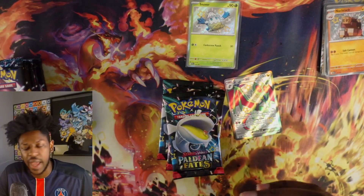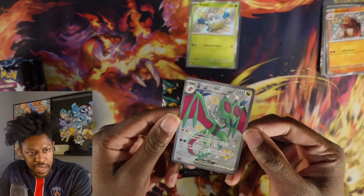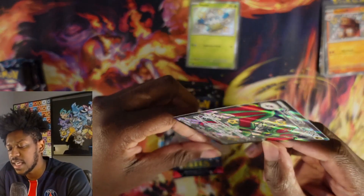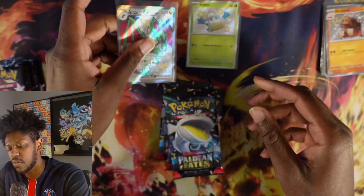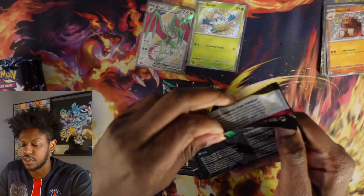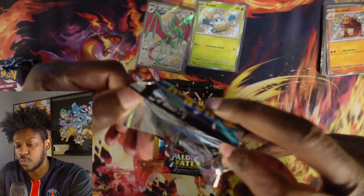Oh my goodness, you can see the beautiful pattern while it's just sitting here. Look at that pattern — such a beautiful card. Let's put that baby in the sleeve. Now the hits are popping out. Now it makes me kind of scared that I put my vote for the third ETB.